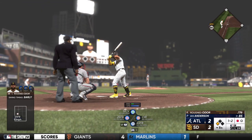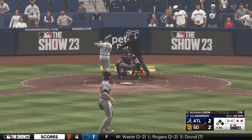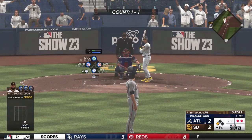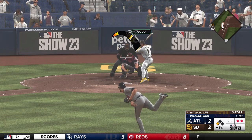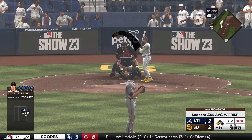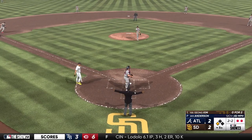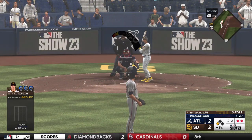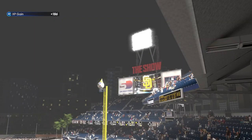So the batting order turns over. Now it's the shortstop, Ha-Sung Kim. Here comes the pitch — swing and a miss, one and two. Little trouble behind the plate, and the runner stays where he is. Two-two down. Swing and a miss — and he is down on strikes for the third out.